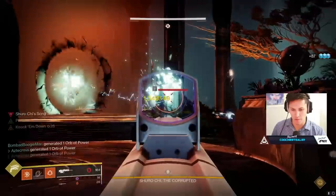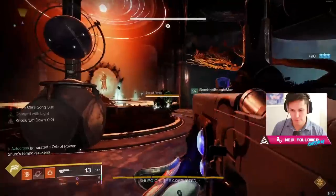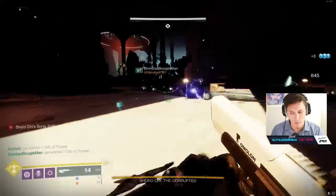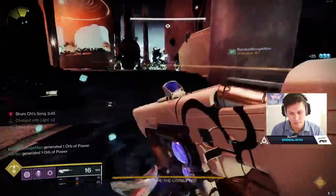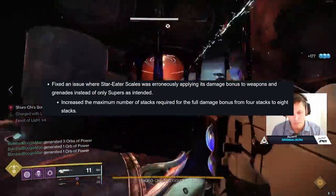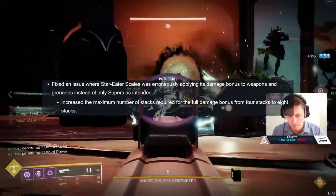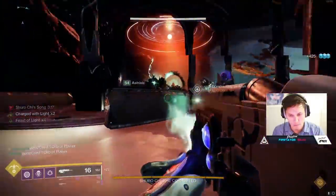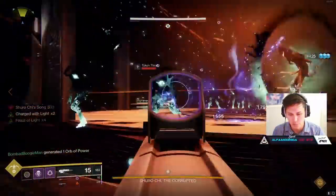We're going to be breaking down damage numbers today. Let's highlight Star Eater real quick, as it comes with the exotic perk Feast of Light. You gain additional super energy from orbs of power you pick up. While your super energy is full, picking up an orb of power overcharges your super, causing you to gain a burst of healing when you cast and a bonus to your super damage. At maximum overcharge, you gain an overshield in your super. Previously, you only had to pick up four orbs to get four stacks of feasts. But in yesterday's patch, Bungie fixed an issue where Star Eater Scales was erroneously applying its damage bonus to weapons and grenades instead of only supers as intended — like how Top Tree Tether was actually increasing weapon damage. Star Eater Scales was disabled for day one raids for a reason. It was intended to boost super damage, and now it's been fixed to only apply that buff to super damage.